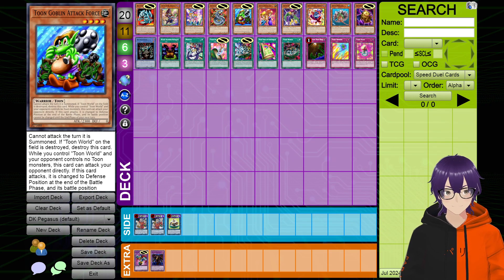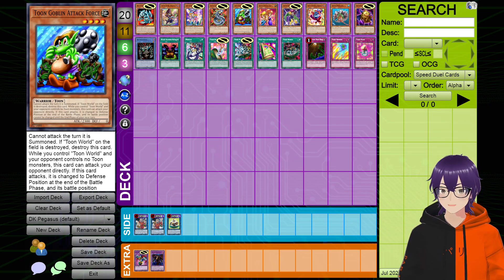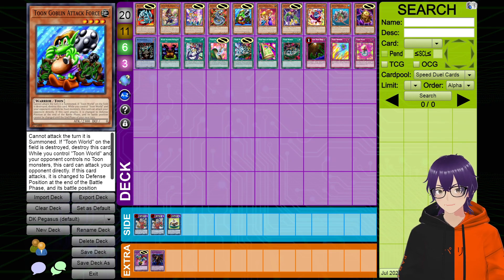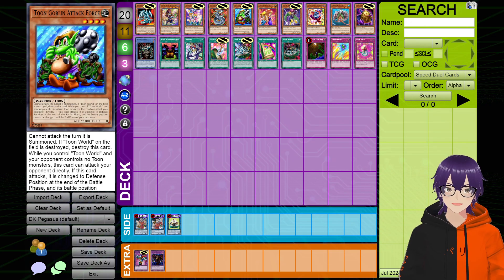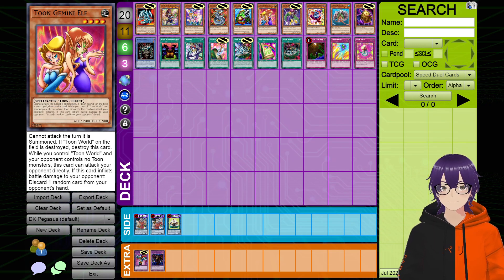Moving on, we also have Toon Goblin Attack Force. This is a really good card for the deck because it is a huge guy — 2300 attack points. However, this card works exactly as Goblin Attack Force, the original one, where if it does declare an attack it gets switched to defense position with a zero defense stat. Not only that, but it has summoning sickness. And also it has the weakness where whenever Toon World is destroyed on the field, it goes along with it. So I think all these inherent weaknesses that Toon monsters have balance out a card like Goblin Attack Force. So I feel like it's fine. Moving on, we have Toon Gemini Elf — just so we have some regularly available beatdown for the strategy, and she's already in the game.